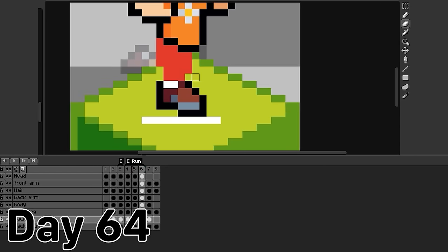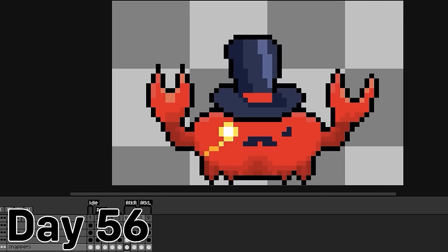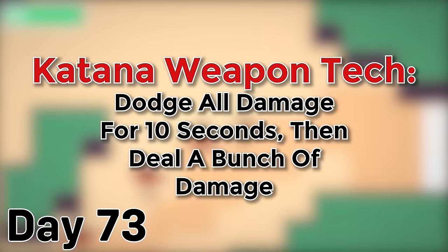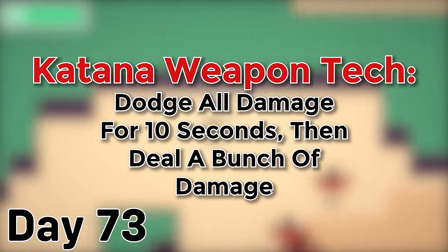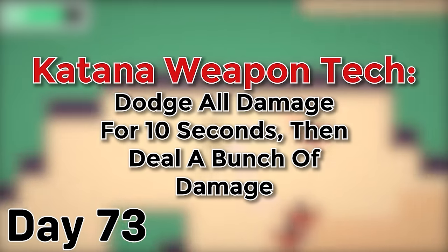I spent a ton of time on art for the game, making 8-directional animations for Liam, environmental art, and lots of animations for the enemies. I also experimented with a few interesting systems. The main one was weapon techniques, which were basically super attacks that you can use to change up how you play the game for a little while while dealing tons of damage.